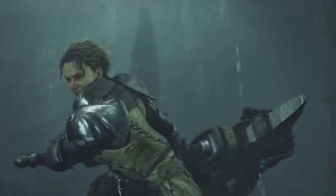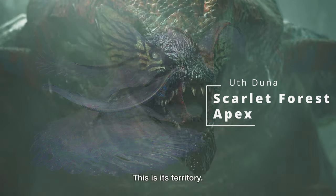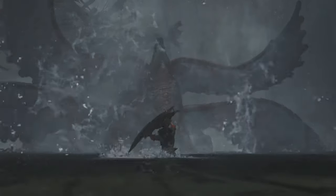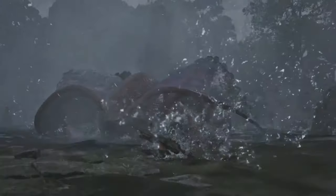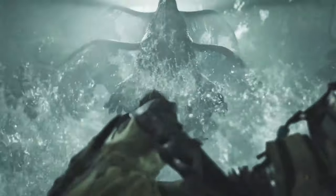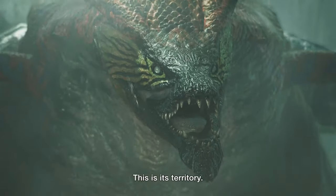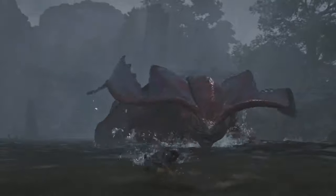The Downpour is a torrential rainstorm that floods the surrounding area and causes the waters to surge. We see our first look at Uth Duna, the new apex monster of the Scarlet Forest. This chubby guy is a Leviathan-class monster that is most often sighted during the Downpour inclemency. It uses moisture in the environment, as well as its own bodily fluids, to create a protective veil around itself. While fighting Uth Duna, we're in the water a lot — wading into water that goes up to the hunter's waist — sparking a lot of community speculation about the potential return of other Leviathan monsters and Piscine wyverns.